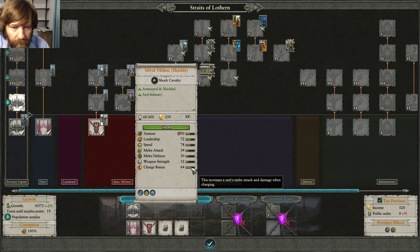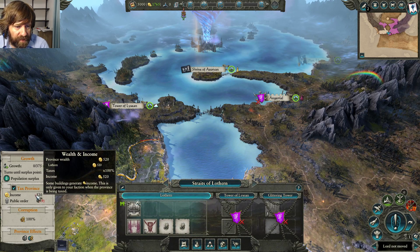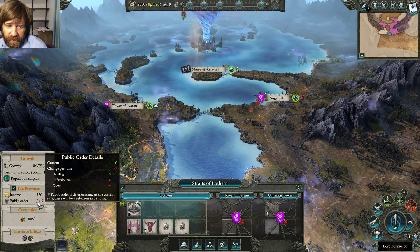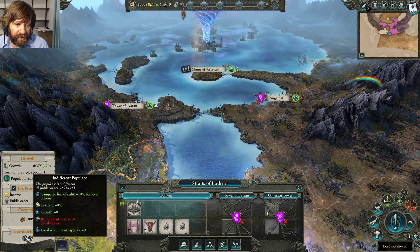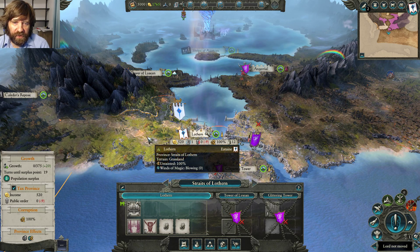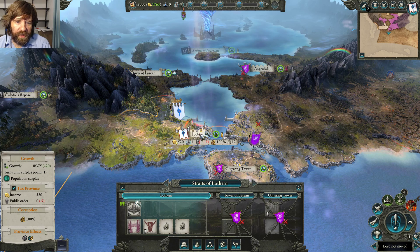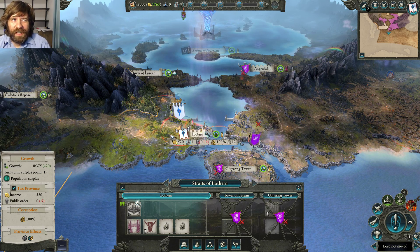Weight is a hidden stat that determines impact damage on the first hit of a charge. For campaign stats: income is the total you're earning from a province. Public order on lower difficulty causes minimal effect, but on Legendary you get a negative eight penalty. If public order hits negative 100, a rebellion spawns near your town — starting with 8 units, growing to 14, then 20, and eventually attacking to try to capture your settlement.